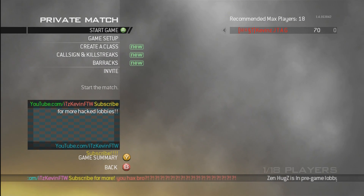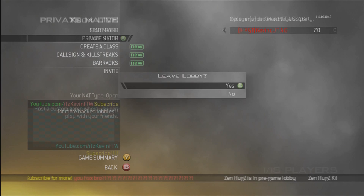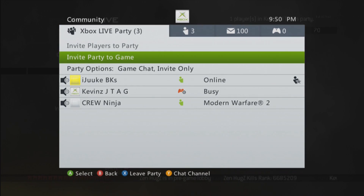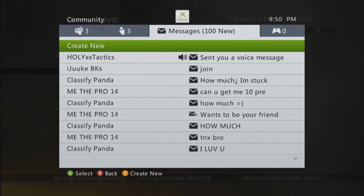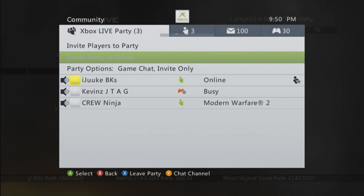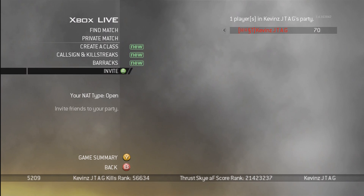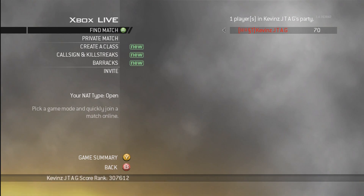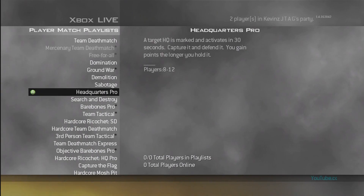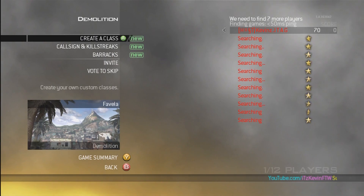The motto is youtube.com/KevinForTheWin, subscribe for more. From my point of view you got a red modded name and a clan tag that says 'host' with two things that aren't available to pick in the clan tag menu. The 'O' is a Microsoft Point sign, since the actual sign can't be implemented into the game.